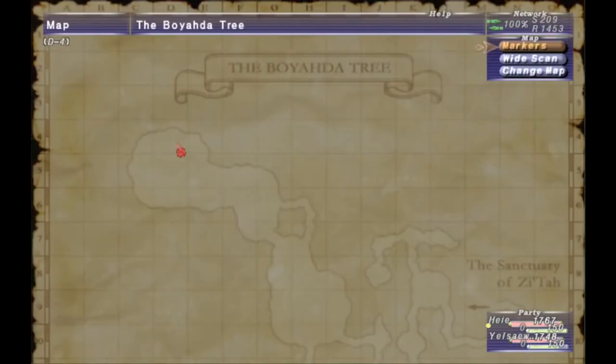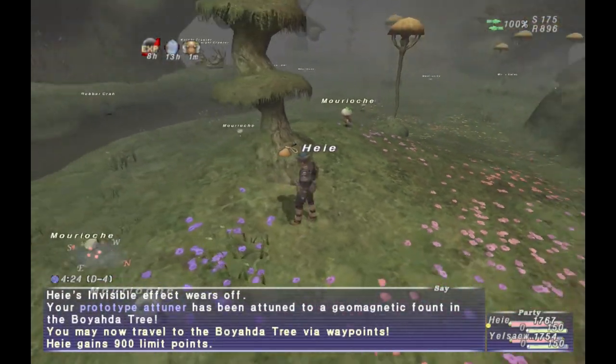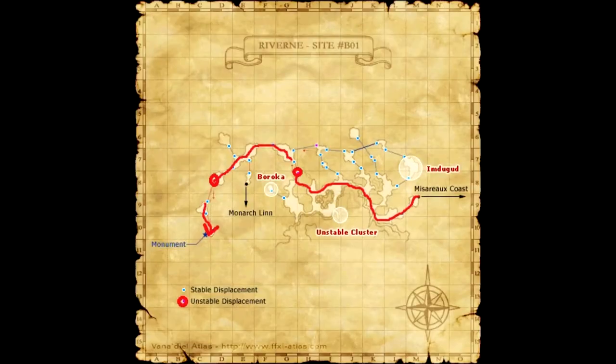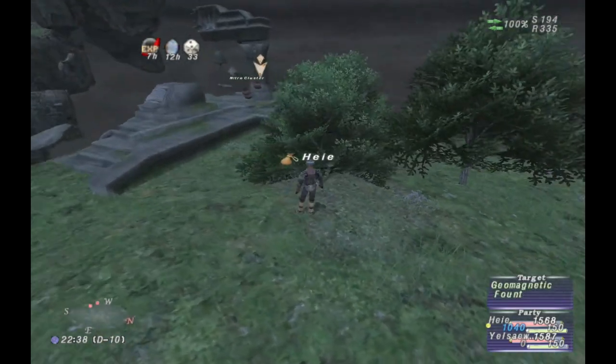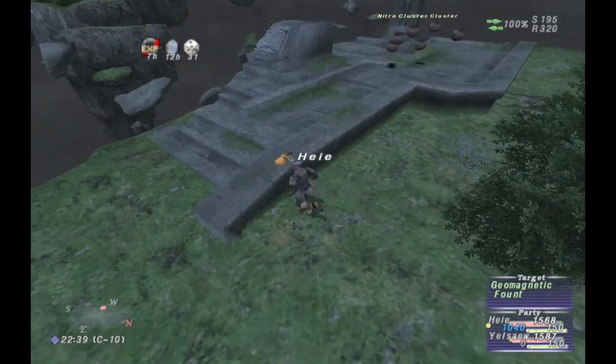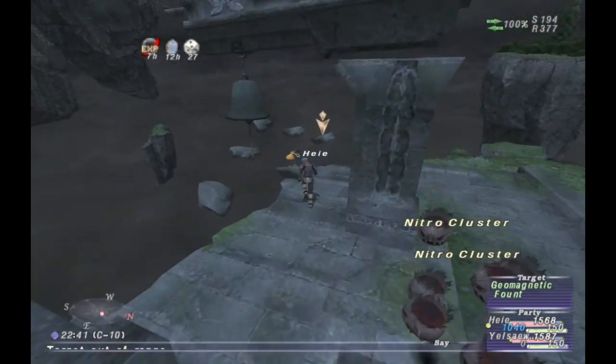For this one in the Boyahda Tree, it's just on the first open map so it's pretty easy. As for this one in the Ravine site, it's pretty far off to the southwest of the map — all the way at C10 — and you do need two displacements.